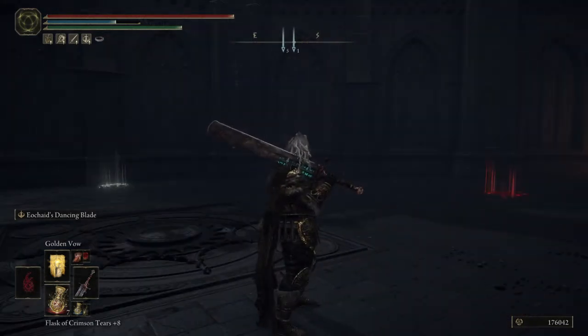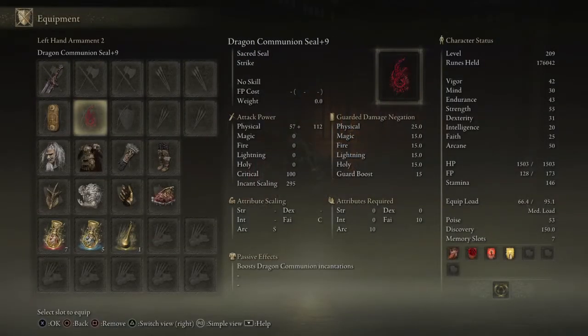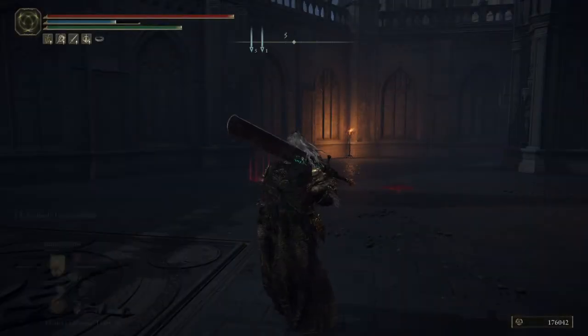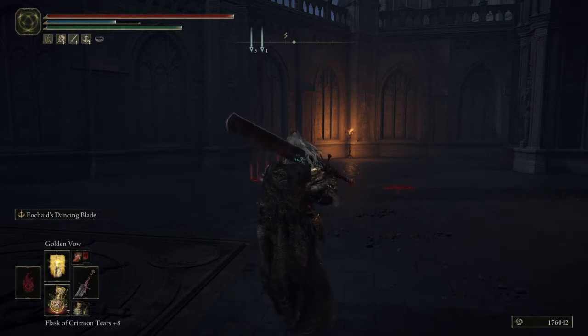I have a seal to use Golden Vow. Golden Vow will boost your attack and your defense, so it's a really good incantation to have. I use it before I get into boss fights, and if you have friends playing with you or even your Mimic Tear, it will give them increased attack power and defense as well.